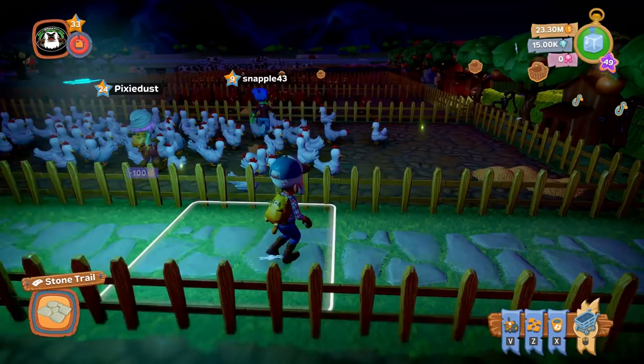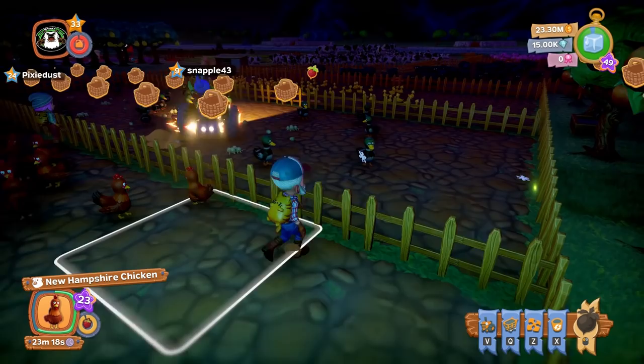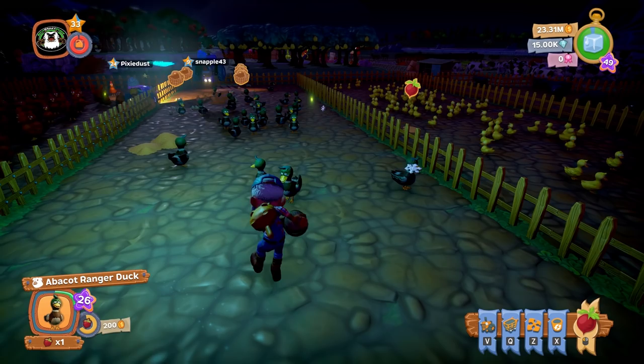Another thing they added: when you're feeding animals, you can just click and hold now. Why are half of these harvested? Yeah, because you made me leave. So you can just click and hold now and feed the animals without having to keep clicking.